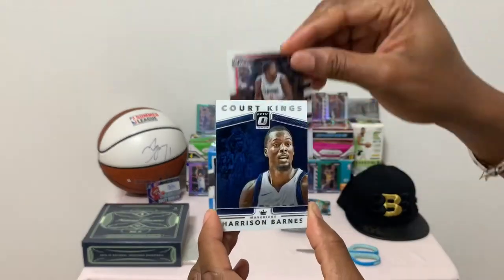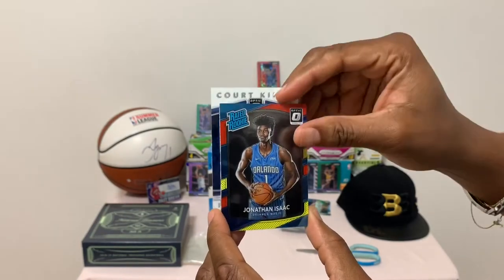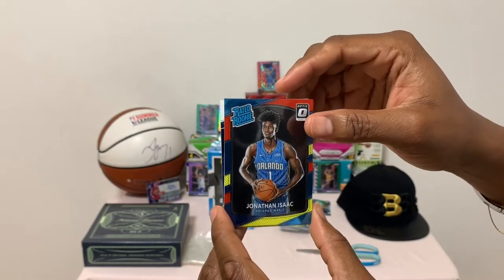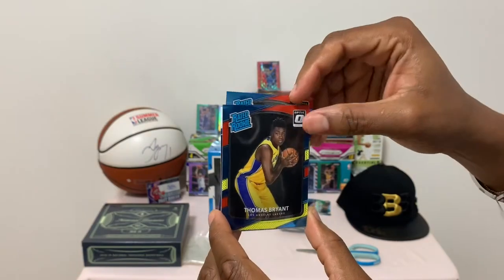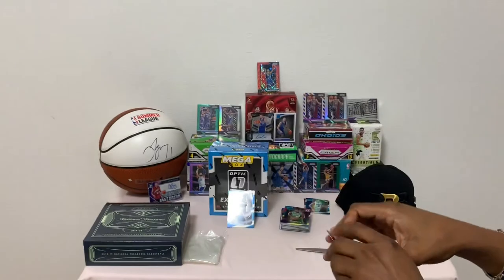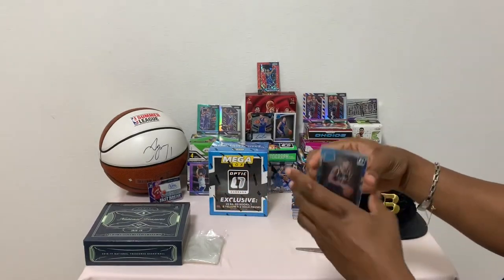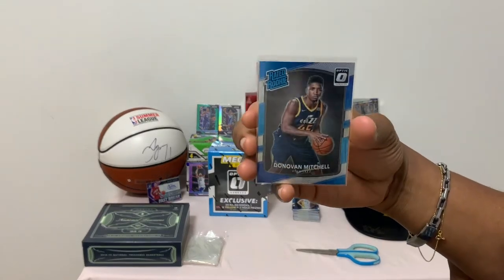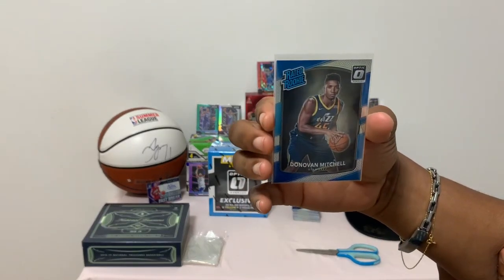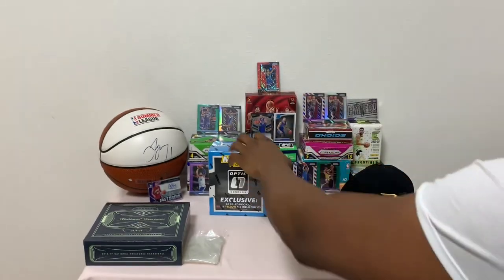This is the final pack of box one. DeAndre Jordan — Court Kings of Harrison Barnes, rated rookie. Rated rookie of Jonathan Isaac. Rated rookie of Thomas Bryant. There you have it, guys — so definitely Donovan Mitchell was the big pull of box number one. Let's head right into box number two.